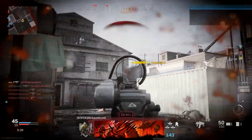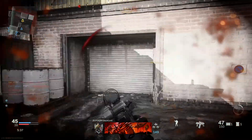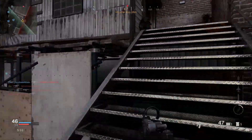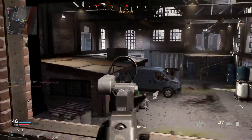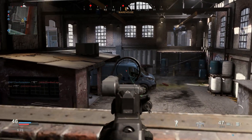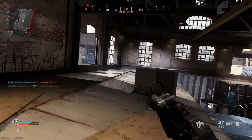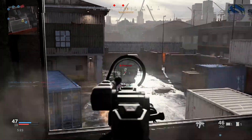Hey guys, what's up, bringing in a new video with a new class setup. This has definitely brought some attention once I started using this gun. I tried this new barrel for it and it makes it like a submachine gun. It's the Grau, the 5.56 Assault Rifle. They gave this one out in Season 1.